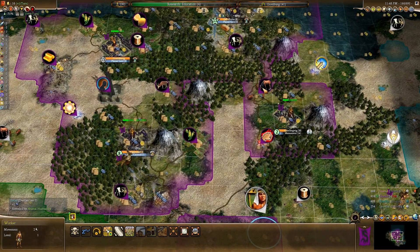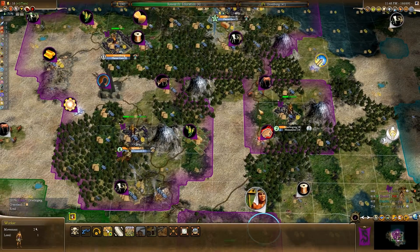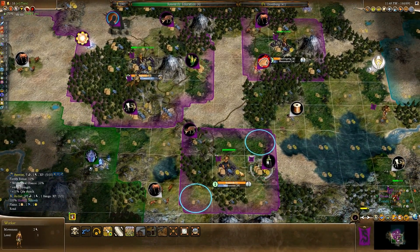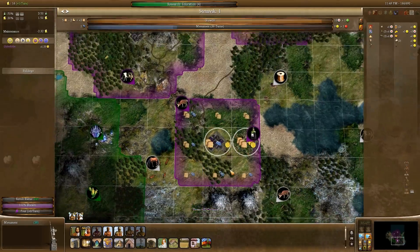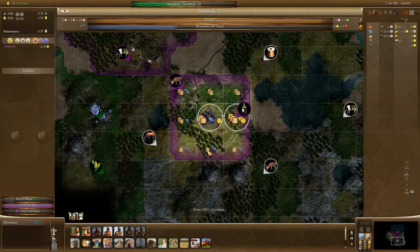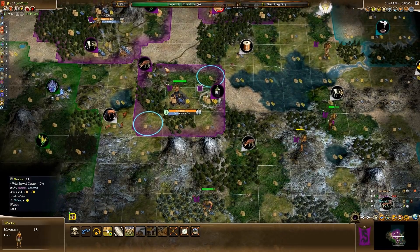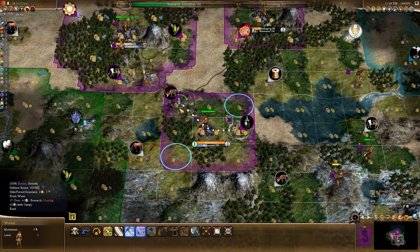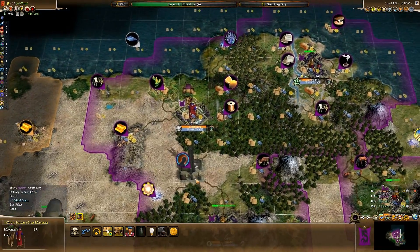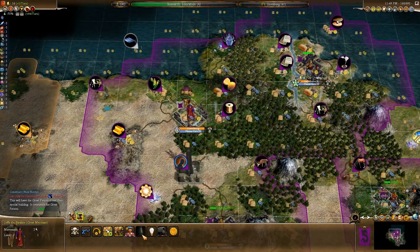Probably should have set up a pasture there while I'm at it. I could just temporarily put a lumber mill there, but then I'd just have to tear it down. I think I screwed up - I just put a lumber mill down there while I'm at it. What can this guy make - nox notice and trade mission?